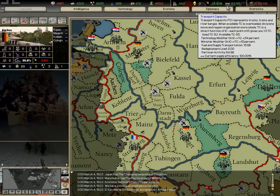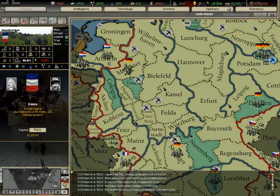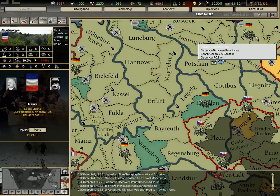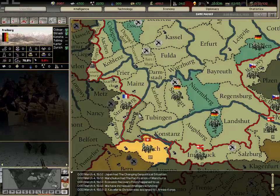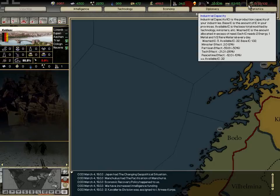Nuclear bombs are self-explanatory. Dissent is a very annoying factor — it affects your industry, transport capacity, unit fighting ability, and how many resources you produce in each province. So with less dissent you'd produce way more energy. Transport capacity: if it goes over the limit, units will regain organization slower. Transport capacity is basically decided by industry.